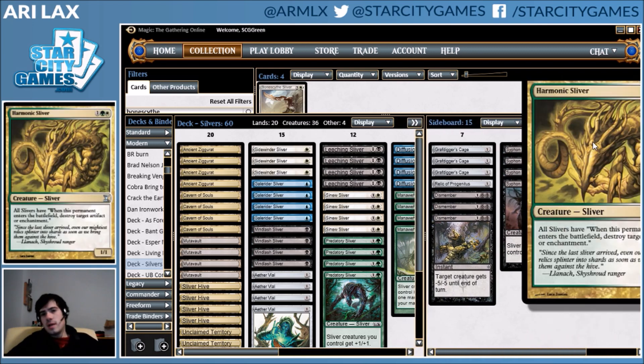Having played the matchup, once you have Harmonic Sliver there are some weird balancing acts of deploying your Slivers. Like, I saved a Mindlash Sliver — you can sequence in weird out-of-order ways to make this card a lot better. Just something to watch for, to get the maximum number of triggers off of it.